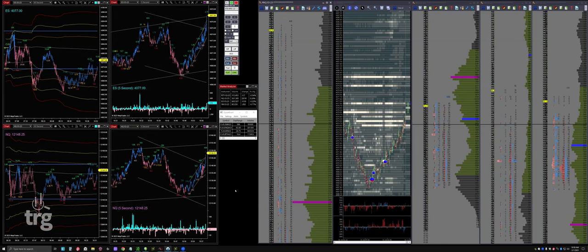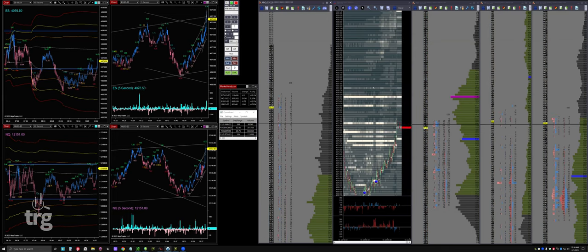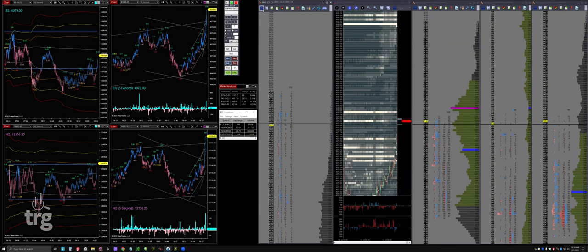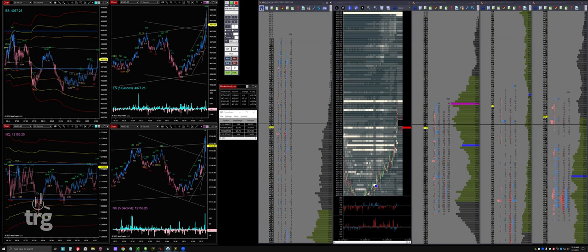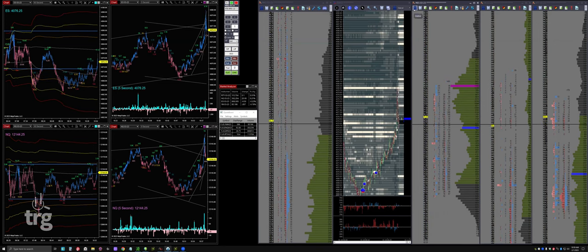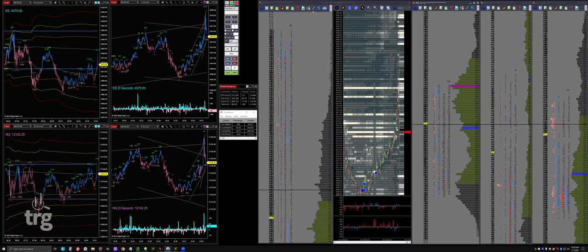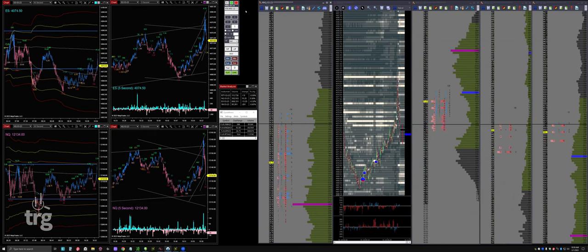If it comes out a quarter basis point, we could go up, particularly if there's any guidance that that's the end of it. This is right up at the fadeable spot in MNQ - so is ES, but MNQ more so. I'm tempted to get short up here but I'm not going to do it right before the number. 60 is a really interesting place to be short - it's SD2. One minute to the number - look how much we're moving around now. This is the fact that the order book just literally disappears.